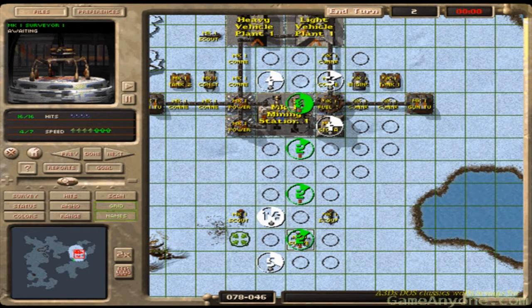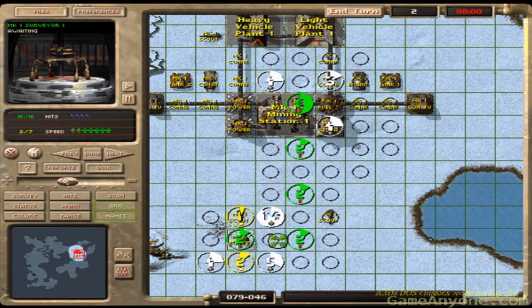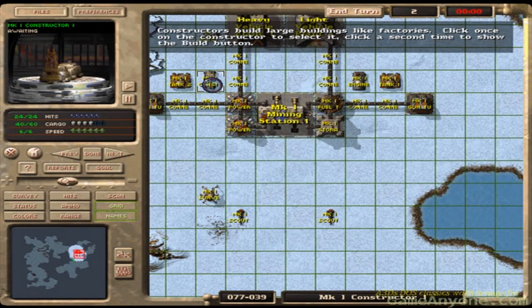It produces 40 materials — that's what I'm looking for. And one gold — gold is needed for upgrades. I will send my constructor to this point.